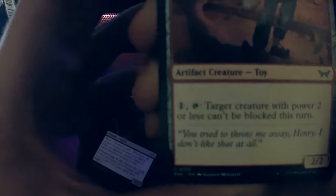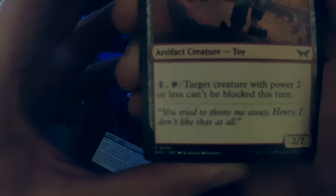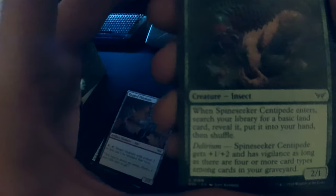Oh, I lost a goblin! We have Spectral Slasher. Swamp cycling — discard a card, not bad. Oh, we have a playmat — I use a lot of playmats. This is my play mat. Target creature with power two or less can't be blocked this turn and you have to tap it. It sucks, literally.